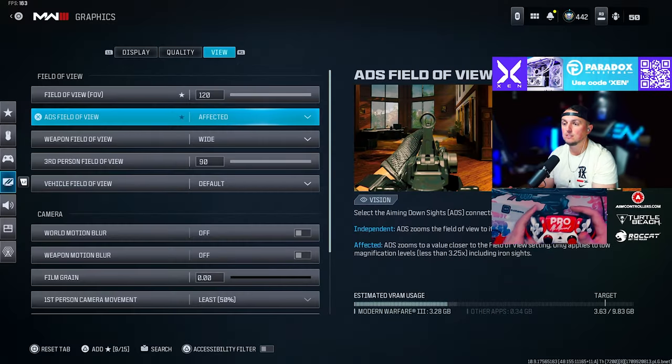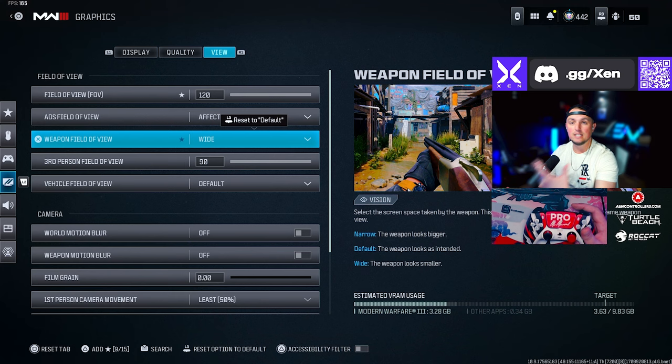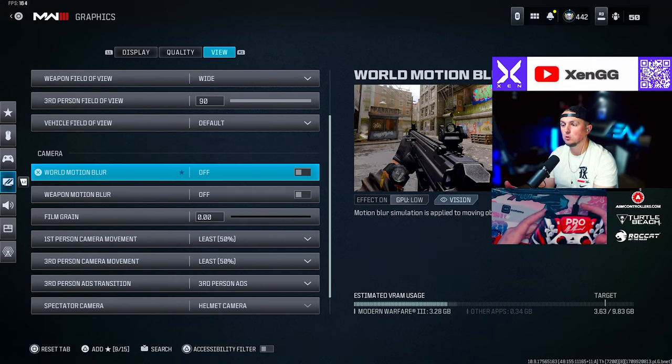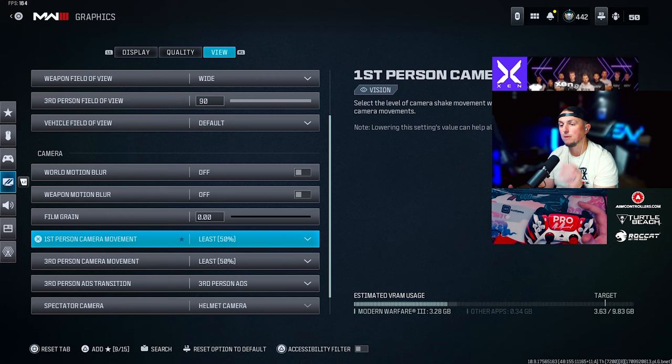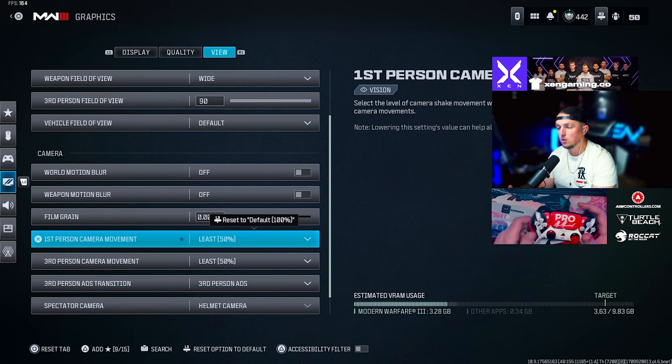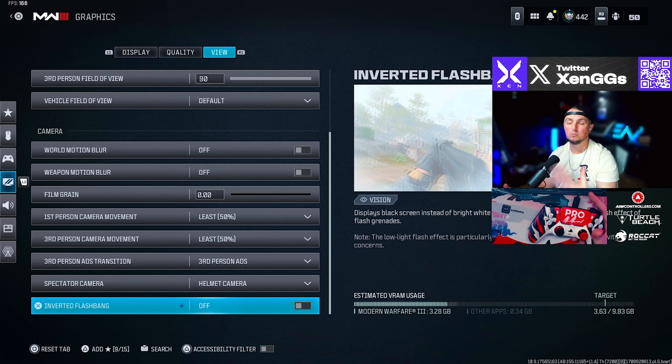For graphics settings, go to the View tab and make sure your field of view is set to around 110 to 120 depending on how far away from your screen you are. ADS field of view set to affected. Weapon field of view set to wide so you can see more of the screen and less of the weapon. Turn world motion blur off, weapon motion blur off, film grain set to zero, first person camera movement set to least, and third person camera movement set to least.